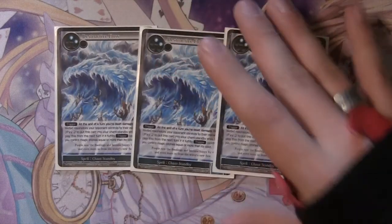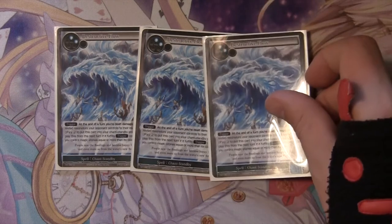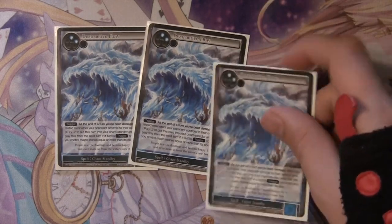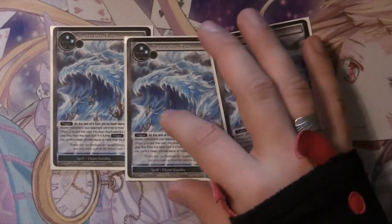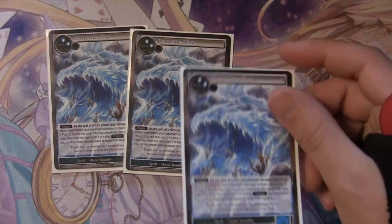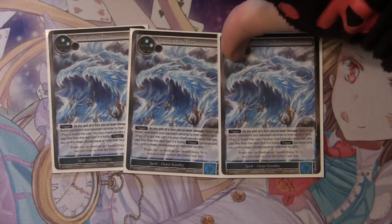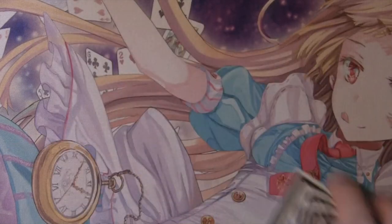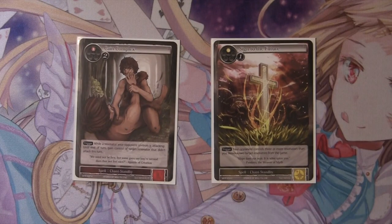Destructive Flow is back — really love this card. This card is like a mini Five Challenges. Early game you just let them swing in with their field and then bounce everything back. And the fact that it only costs one to play it now and to trigger it, as long as we set it face down, makes it a really, really powerful card. We also goofed around with Cane Complex and Sign of the Future — Sign of the Future for more permanent board wiping, and Cane Complex to do the same kind of thing that Death Sentence does, just making their creatures crash into each other.